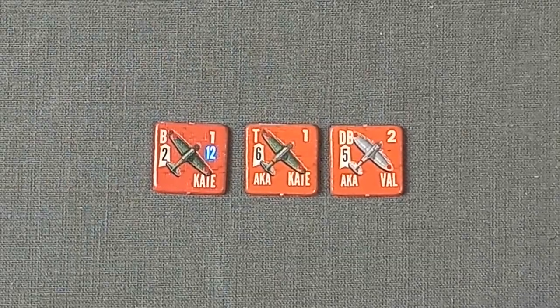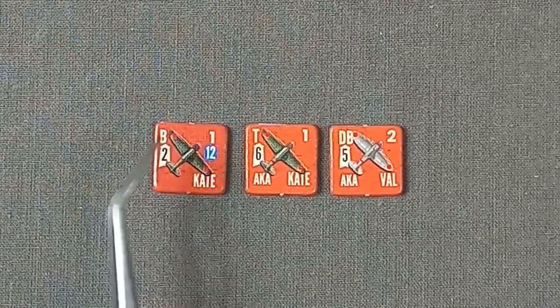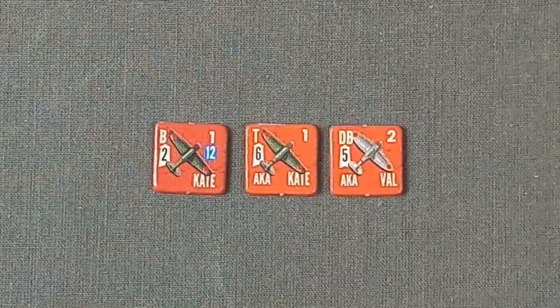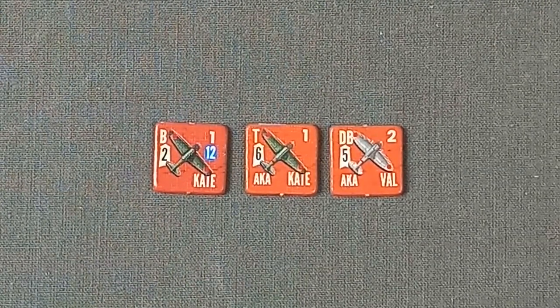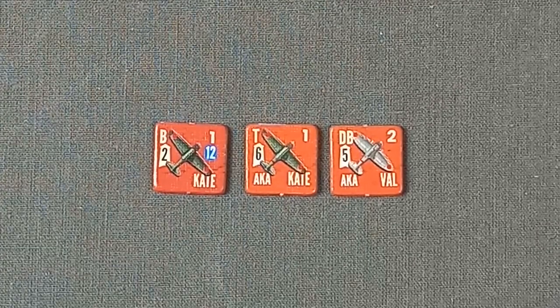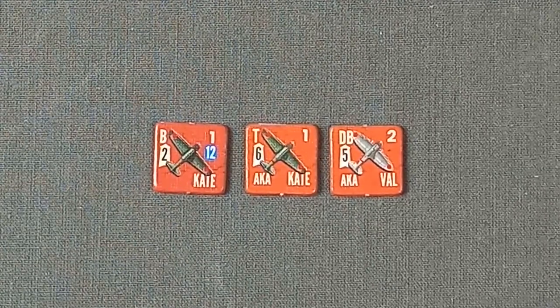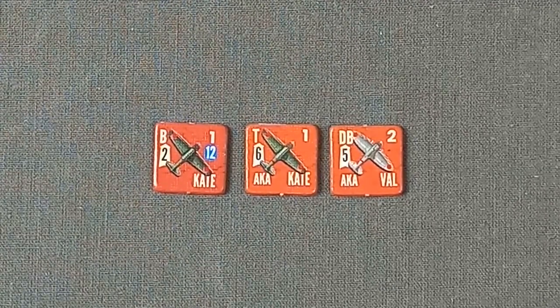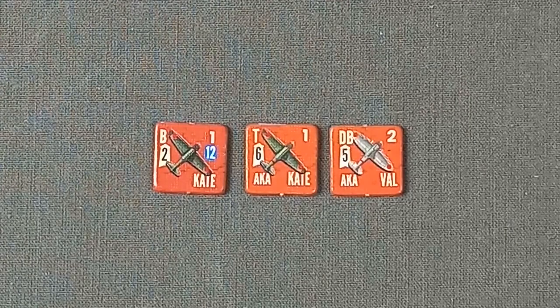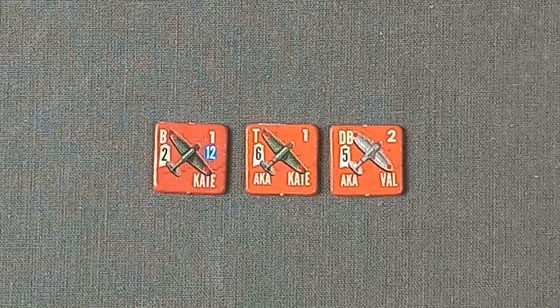These are the Japanese aircraft. We've got bombers, torpedo bombers and dive bombers. There are also fighters, but they're not in this scenario. The number in the top right-hand corner is the unit's air-to-air value. Each counter represents about nine planes, but air-to-air is not involved in this scenario.